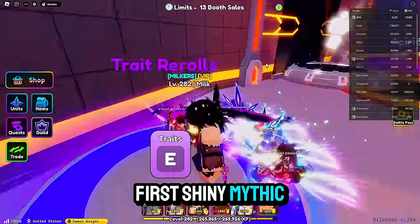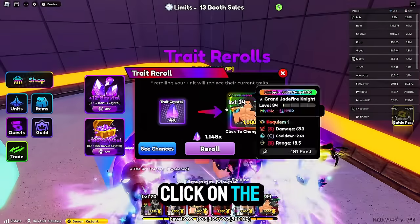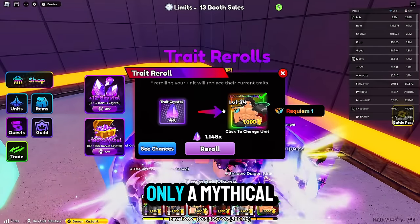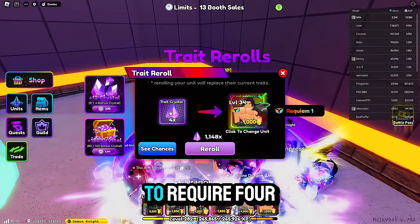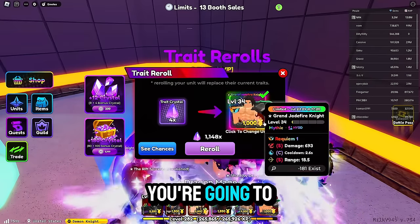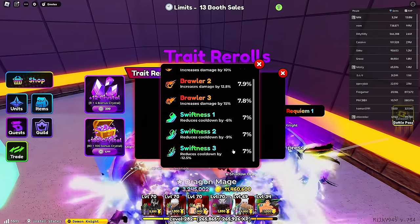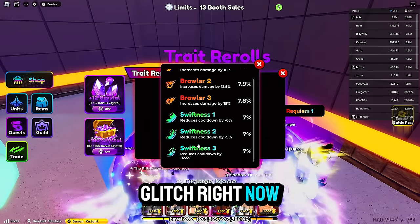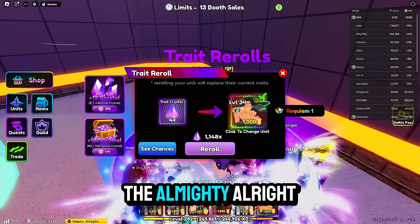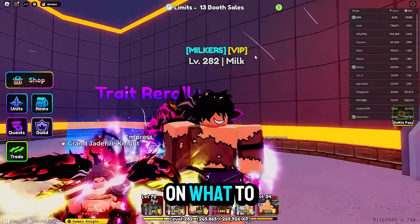Let's say you bought your first shiny mythic. You're going to want to come to trait rerolls. Once you click on this, you're going to click on the unit you want to do traits for, and because it's only a mythical and not a secret, it's only going to require four trade crystals. With these four trade crystals, you're going to want to summon until you see these chances. You're going to want to get Brawler free or Swift free — it's kind of glitched right now but you can see the pattern. You want to get the best traits you can. Don't go for Almighty or Requiem just yet because we're going to go into the next step on what to do.